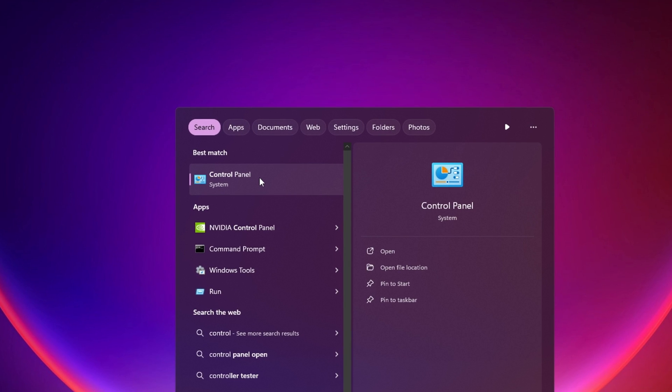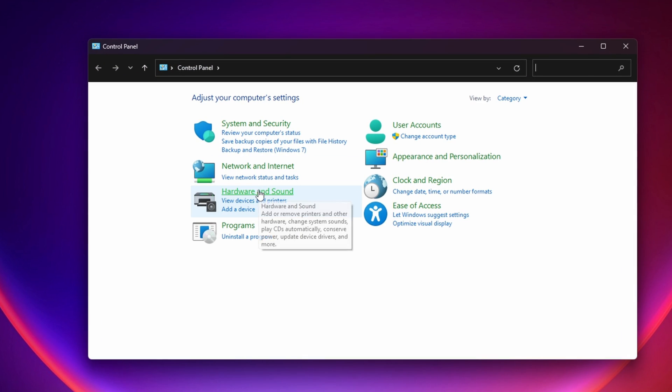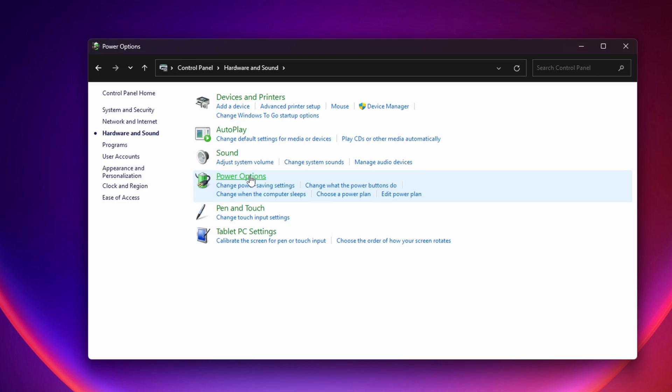Next, let's ensure our Windows power plan isn't conserving unnecessary resources. Go to the Control Panel, select Hardware and Sound, choose Power Options, and select the High Performance option.